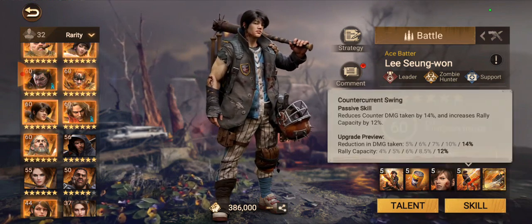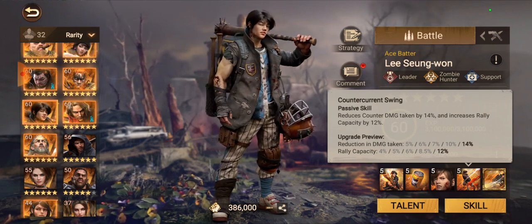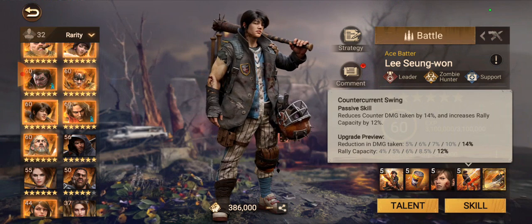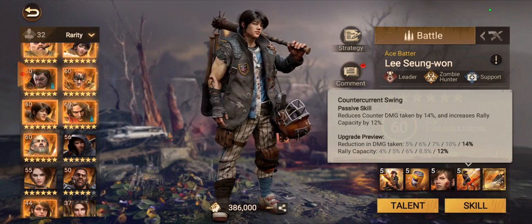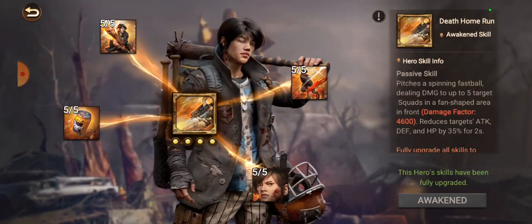The fourth skill reduces counter damage taken by 14% and increases rally capacity by 12%. I don't personally use Lee as a rally leader, but if he's your best hero, he's not the worst option for it. The counter damage reduction is similar to the concept in Rise of Kingdoms with Takeda — when you hit someone, they can send damage back at you, and this skill reduces that.